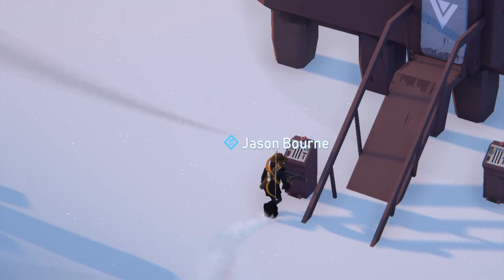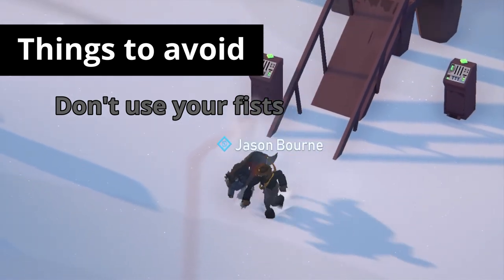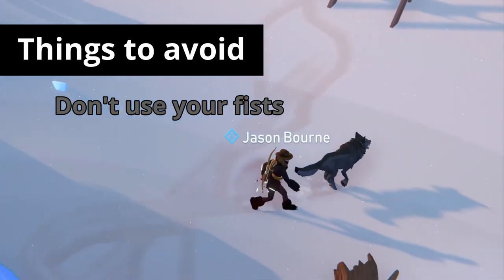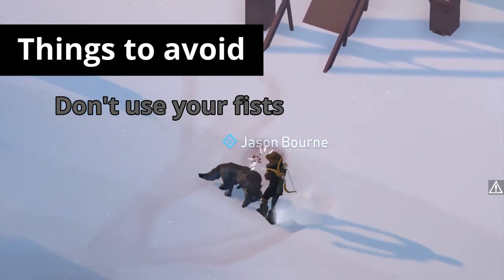That's all for chasing a player with a melee weapon. Let's look at some additional things to avoid in melee combat. First of all, do not go into a fight with your fists — a fully charged swing only does 140 damage, which is less than half the damage of a 50% swing with a melee weapon, so you will not win that fight.